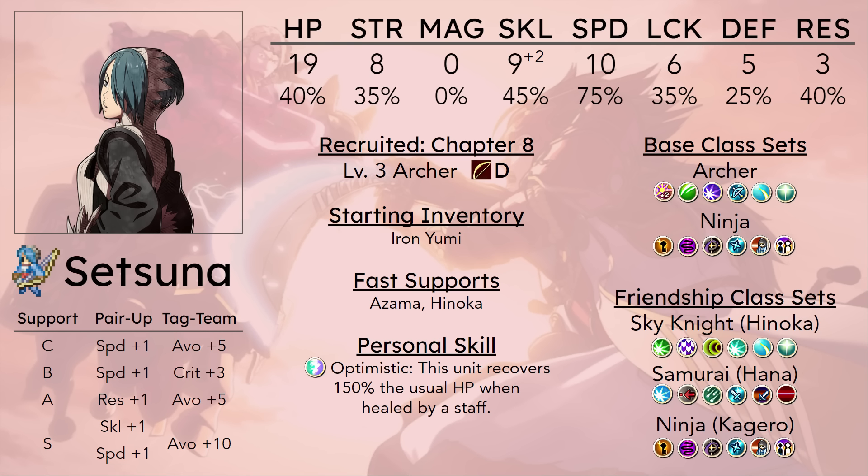Comparing her to Mozu: Mozu does start at level 1, and while she does get a full training map to herself, you're probably going to want to reclass Mozu into Archer to have an easier time training her. I actually think Mozu is much easier to train if she's in Villager, because you can just raise her to weapon rank D, and then send her into the swarm of cavaliers in Chapter 14 with the swordcatcher and have her get easy kills there.